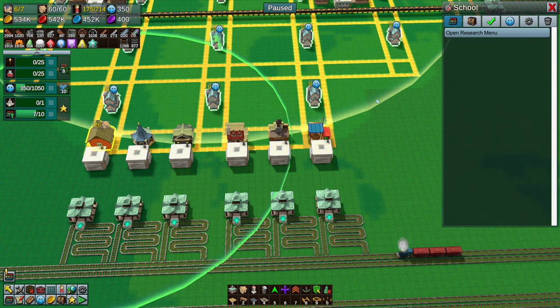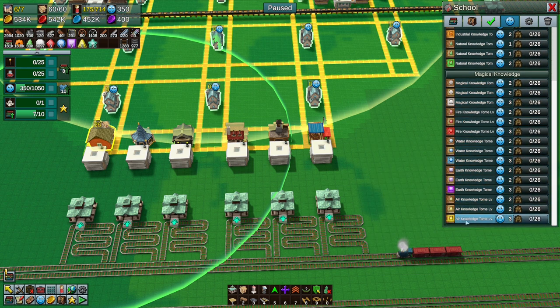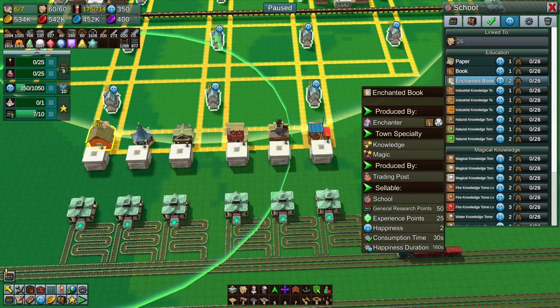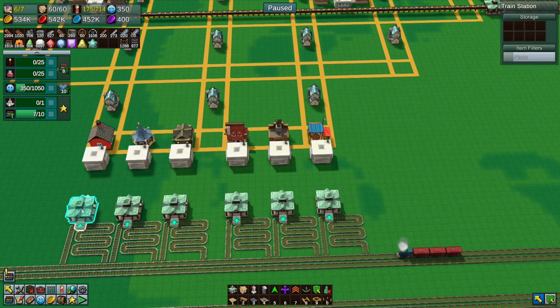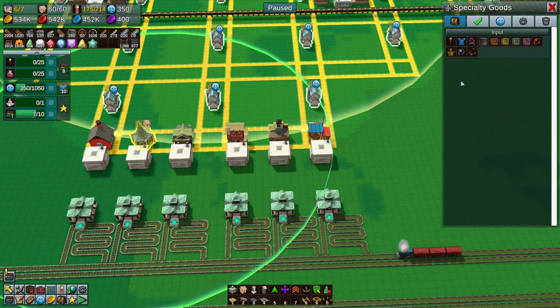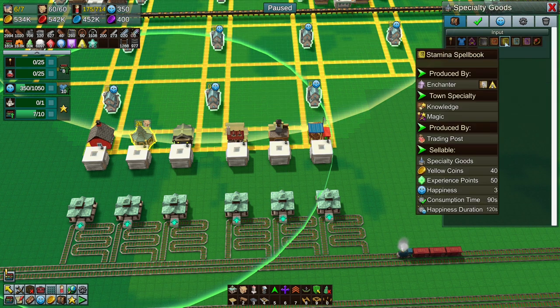If we have more than four items going to any one of these stores - which I think this one will - magic knowledge has got one, two, three, four, five items, and the normal one has three. That's eight, so we can't do that in one station. We need two packages, but since we're on the end that's easy and doable.